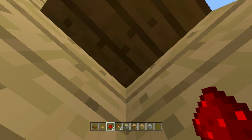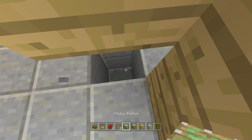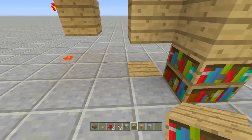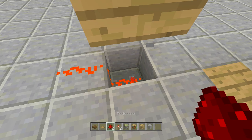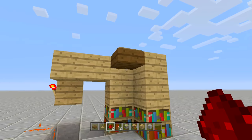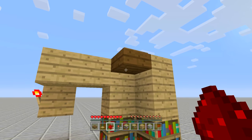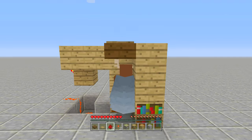Place a pressure plate right above that slab — now you can activate it by using your elytra wings. Place a piece of redstone next to that pressure plate. Then come three blocks over from there, placing three pieces of redstone. When you hit it, all that redstone comes on. Come down a block with another piece of redstone and a redstone torch off the side, so when you hit the pressure plate the torch goes off. Then place another piece of redstone right underneath that torch.